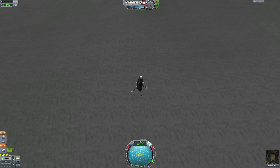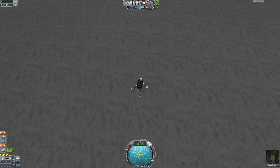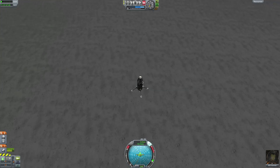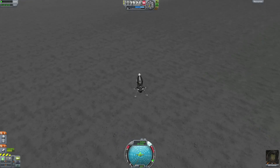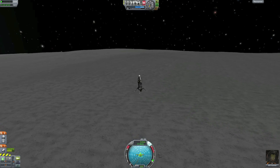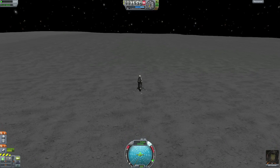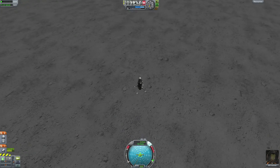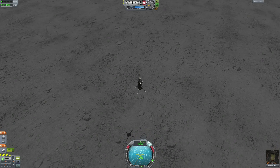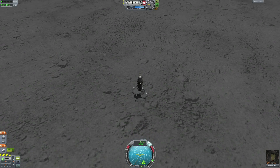We are looking like we are making a good descent here. Trying to keep it on the retrograde marker all the way. We are getting pretty close — let's see if we can find a shadow. No shadow yet. I'm just keeping it burning slowly down at about 20 meters per second, straightening up.